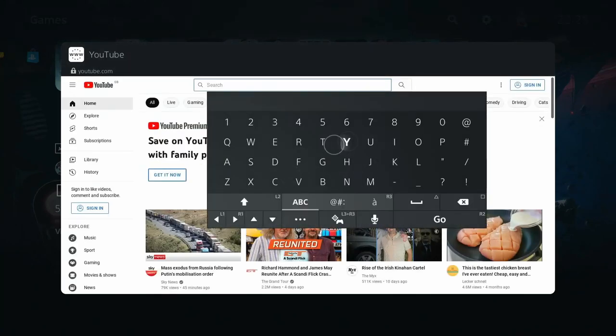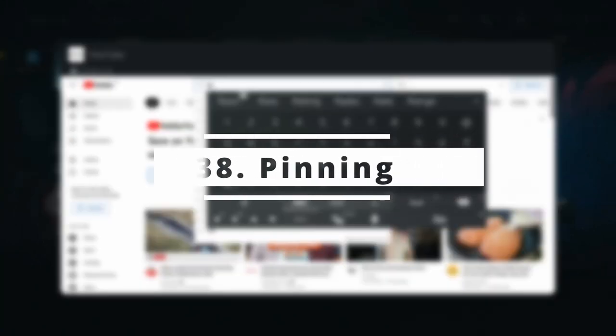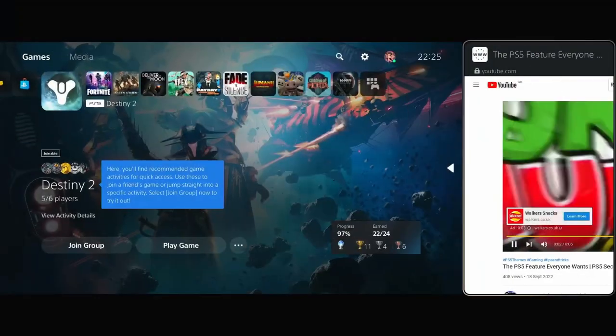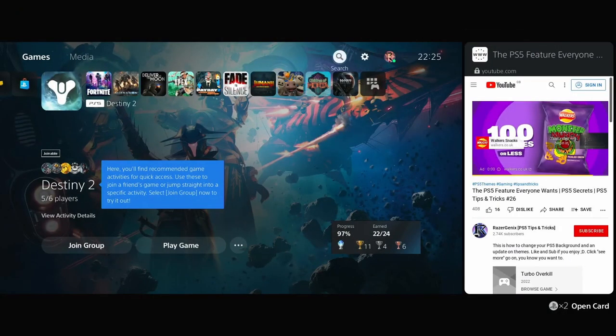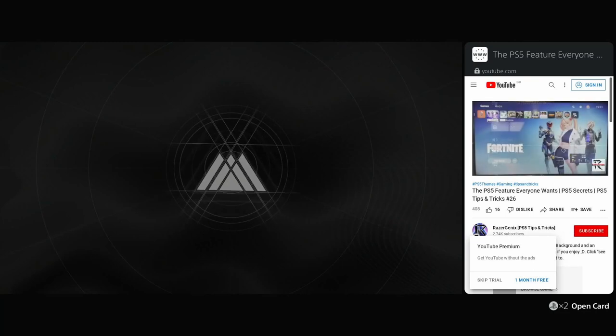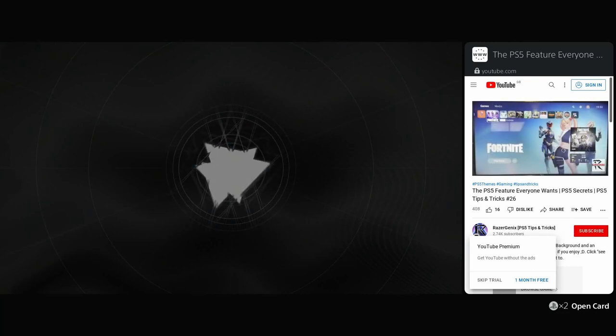From the secret browser you can search anything you might need. Number 38: Pinning. The secret browser is a little bit clunky, however there is one great way that you can use it. If you need a guide, go to youtube.com or any other guide website, bring up the guide you need, press options, and then pin it to the side. You can have the video guide present while you play your respective game.